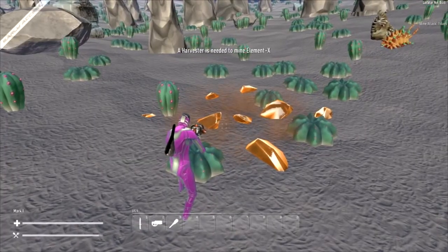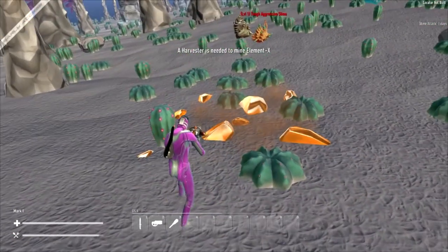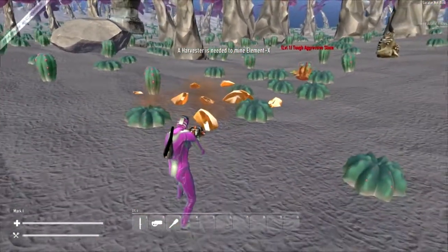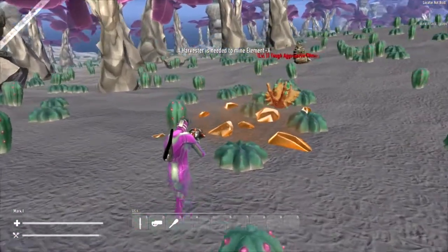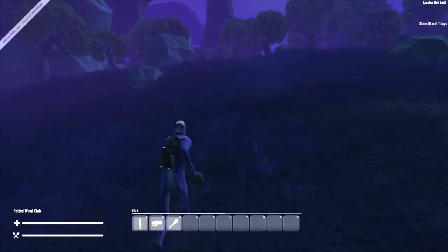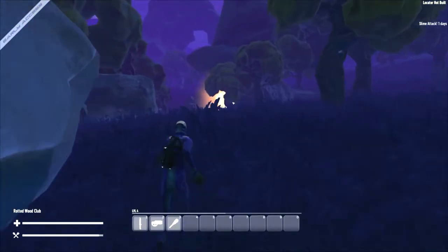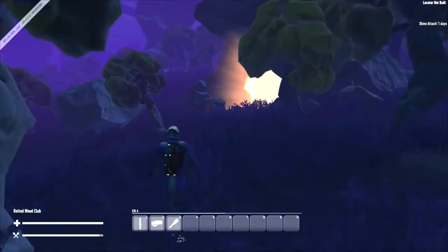You might also stumble across element X, which is used as currency in the game. You do need a harvester for it, which you can only build by getting the blueprint first. There are a couple of ways to get blueprints: killing enemies, harvesting materials, or finding them in random loot chests throughout the world. Another great place to find resources is in caves — they're much more likely to spawn gems, fossils, and ore.